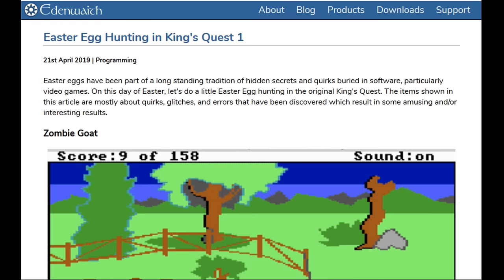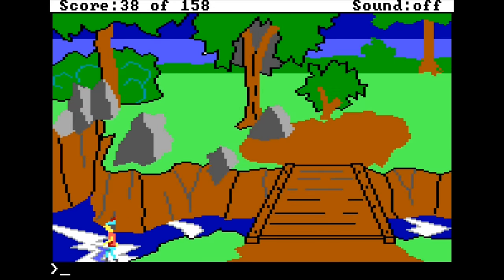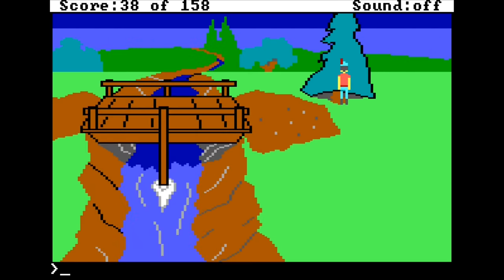In that blog post, there's an intriguing description of the water walking glitch. If you move Graham so his feet are one pixel below the bottom of the screen, he can walk across water without drowning. This could potentially lead to sequence breaks, and it also means it's possible to glitch through some screens.